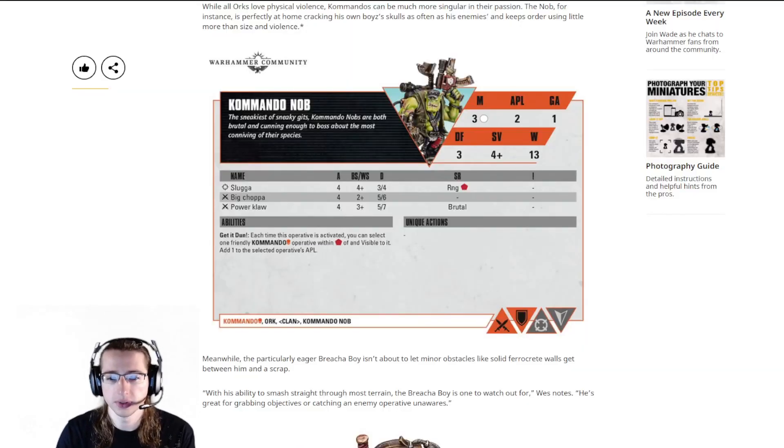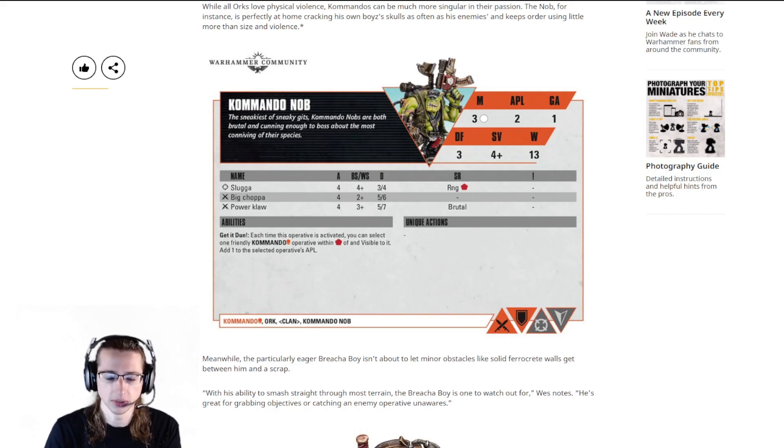The first thing they show us here is the new Commando Nob data card. You can either take a slugger or big choppa with them, and you can see the stats for that weapon — wow, big choppa with a weapon skill of two, that's really nice. A power claw as well. Not really sure what the brutal special rule is, but he does have an ability called 'Get It Done': each time this operative is activated, you can select one friendly Commando operative within six inches and add one to that operative's action point limit. This is what an Orc leader should be — he's a melee beast but he also gets to actually lead the kill team.